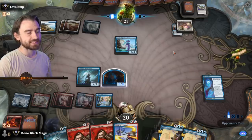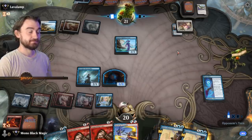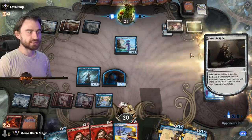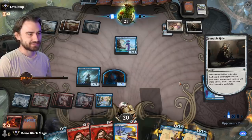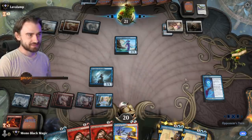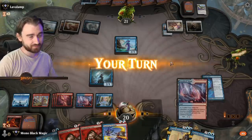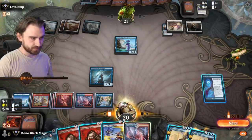Not my Mordenkainen! But we have the dog — that's all we need. Don't unsummon my dog! Don't you dare! Portable Hole! No! It's my dog! Oh my doggo! He did use two cards to get rid of essentially one card though, so that's nice.